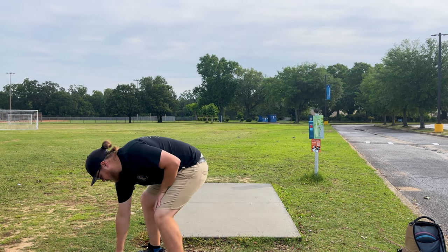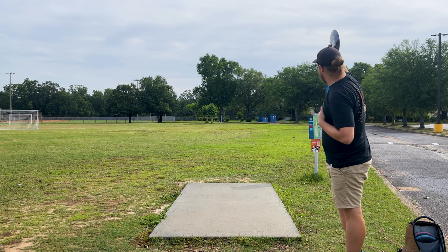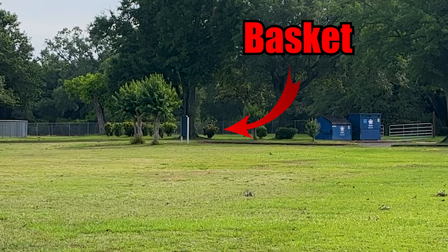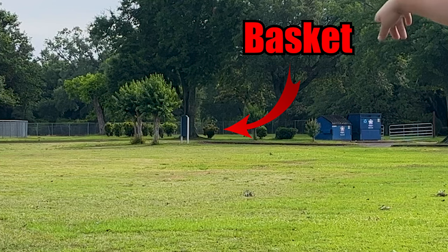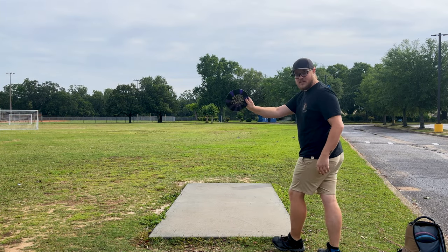We're going to throw the flippy fairways first to try to get the nice turnover line. The basket is 450 feet down that way, way past the trash cans towards the fence. It's a par four, so we're getting started here. Let's see how flippy this guy is.